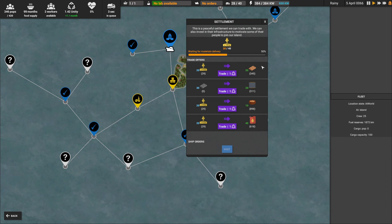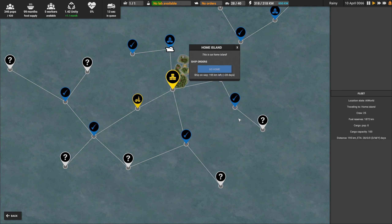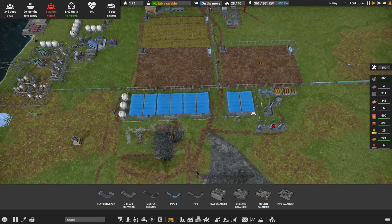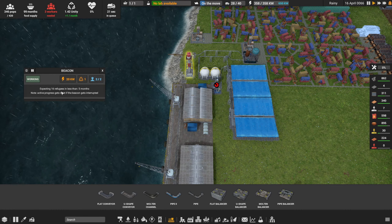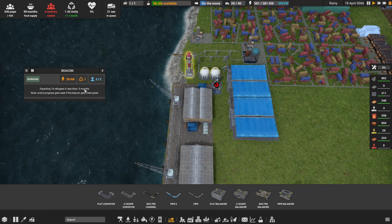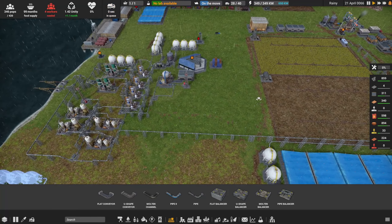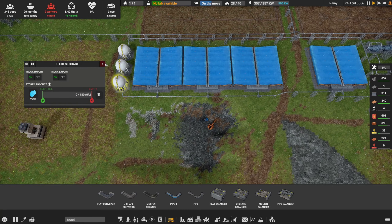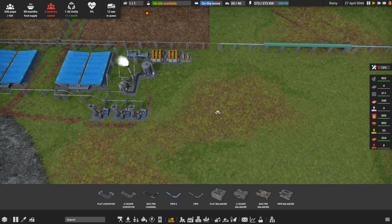What is there to do here? He's got to do two trips — oh man, that's a little annoying. That's all right, we'll send him home. One worker short. Let's see what the beacon says — we shut this off, we'll get a couple workers back. 16 refugees in less than five months. Water — hopefully our water collectors are helping us out a little. They don't seem to be doing as much as they once did. I don't know if these got nerfed a little bit or if it's just my perception.